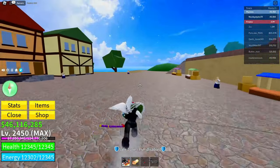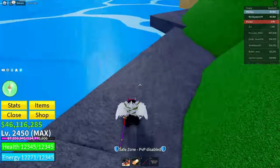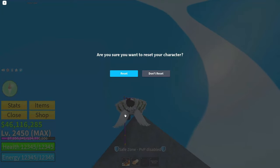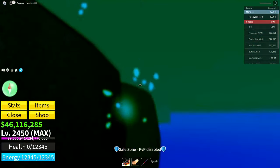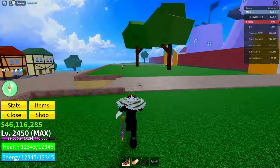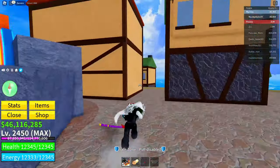After that, go over to this part of the map and reset your character again. Once done, change your faction to Pirates.